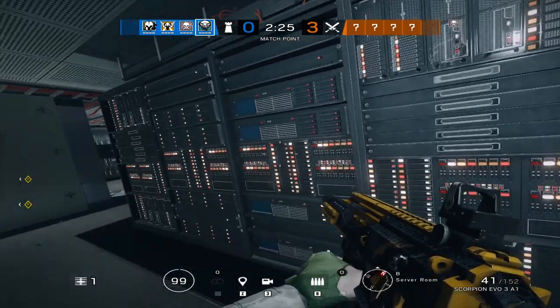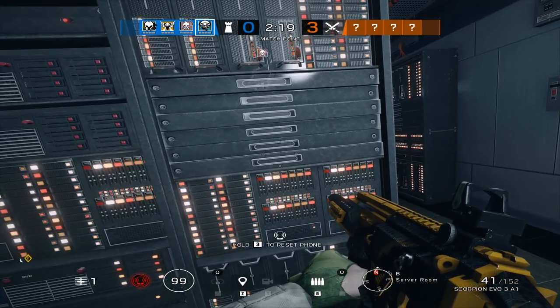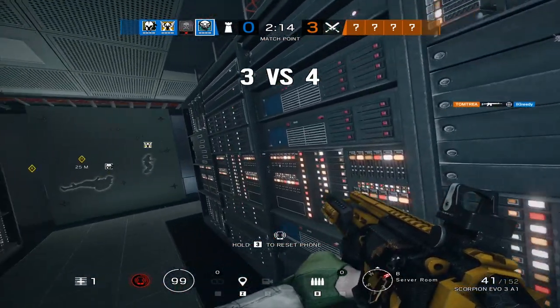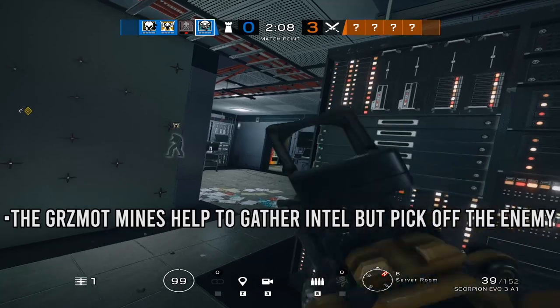The roaming capability is going to allow you to get up close and personal with the enemy when you are using that shotgun or that SMG, and you're going to be able to tear up the scene. The roaming role is going to allow you to use those Grzmot mines for that intel, and come up behind the enemy and execute those flanks.